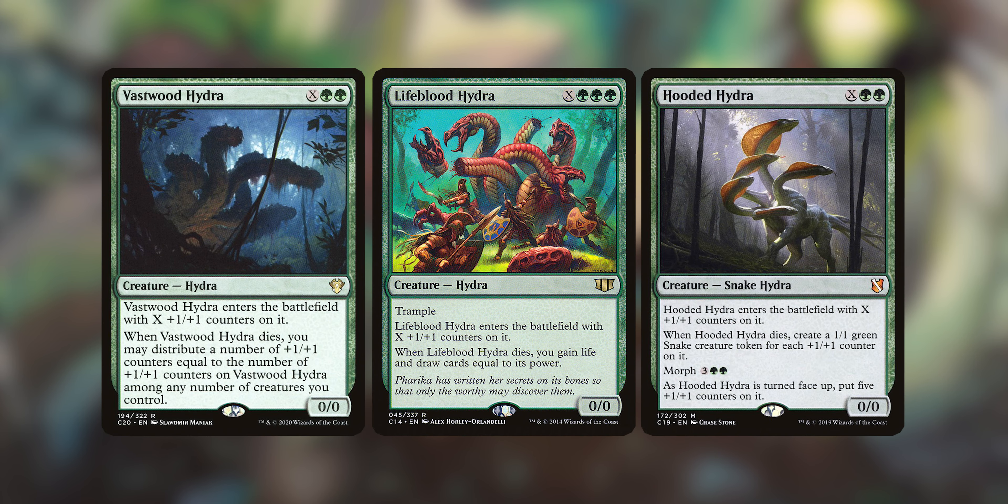Next we've got Vastwood Hydra, Lifeblood Hydra, and Hooded Hydra. They all enter with X counters, but when they die, they do something. When Vastwood Hydra dies, you may distribute counters equal to the number on it among any creatures you control. Lifeblood Hydra, when it dies, you gain life and draw cards equal to its power. Hooded Hydra, when it dies, you make a 1/1 Snake for each plus one, plus one counter on it.